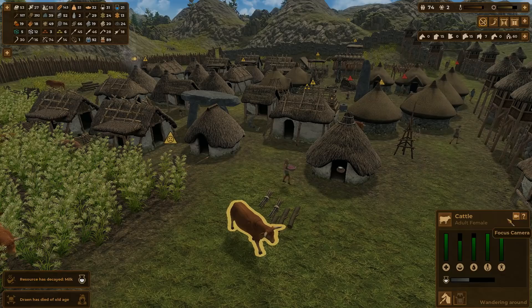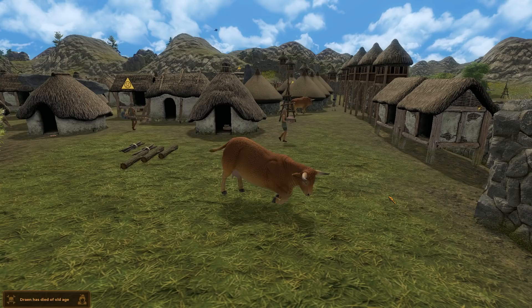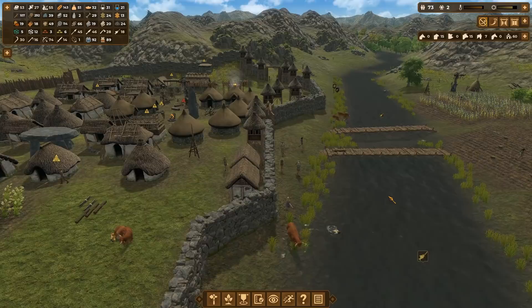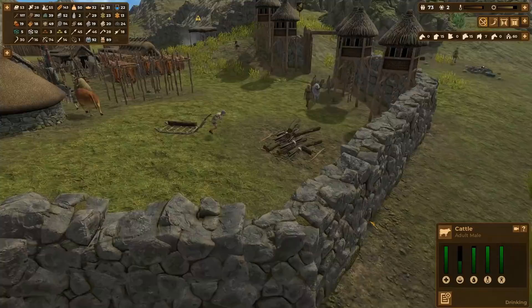I found pigs took a lot of effort to micromanage — they produce really fast and needed culling quite often. I preferred cattle, which also produce milk, have a long productive life, and just seem to be a little bit easier to manage. Goats are something in between, which can be butchered for meat or kept to produce milk. But I found it easiest focusing on sheep and cattle. Naturally, you'll also want to domesticate horses and donkeys when you get the relevant techs, so you can build carts and increase your villagers' productivity.